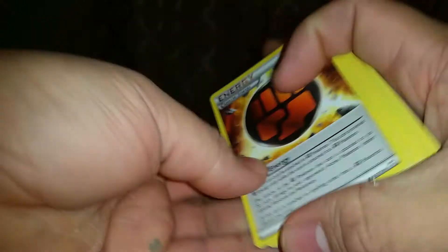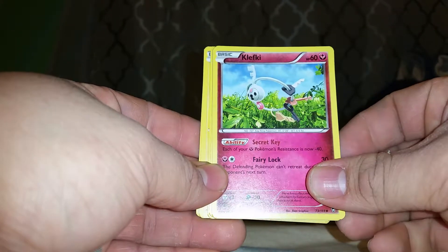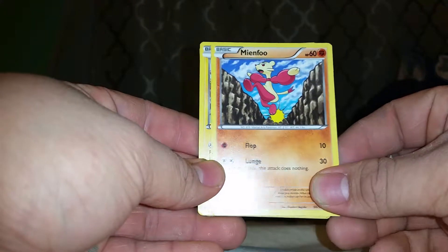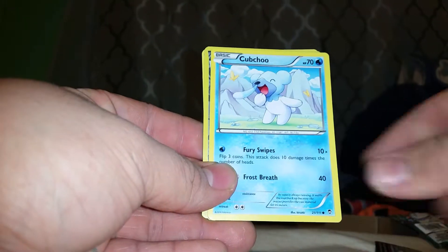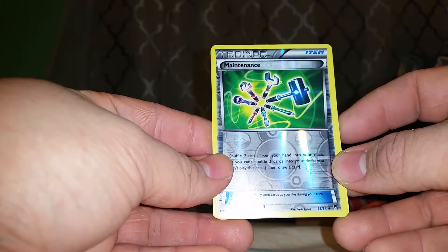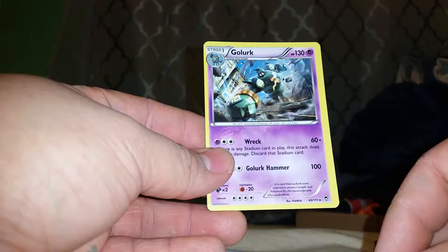Okay, so we have the Strong Energy, we got Kleefiki I think, Energy Switch, we got Minfo, Minam, Bellsprout, Scraggy, Cubcho, we got a Trainer Maintenance, and the rare is a Golurk, non-holo.